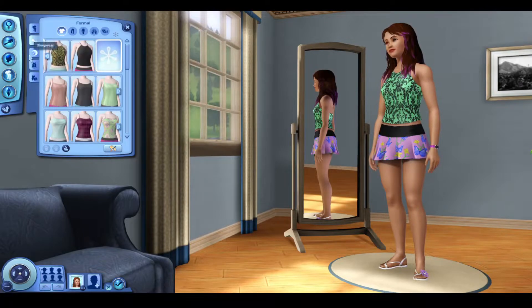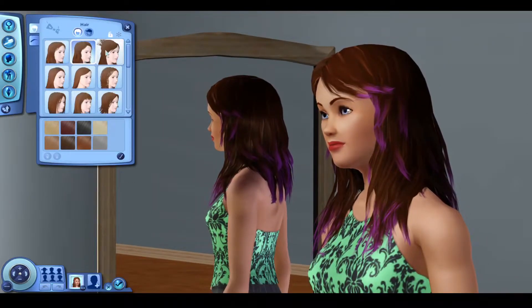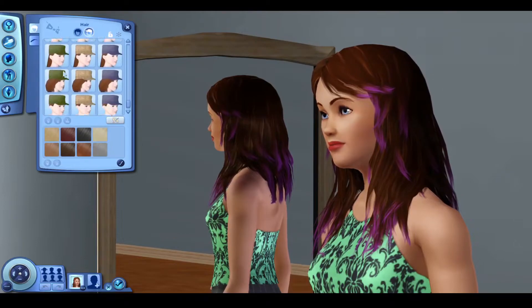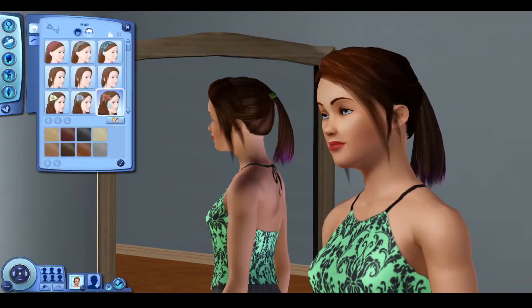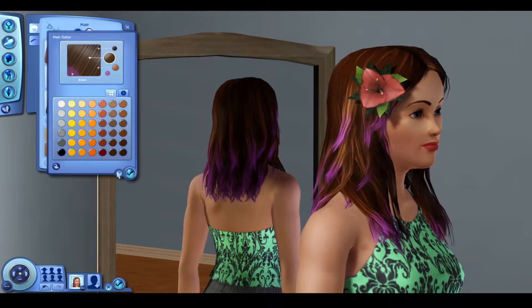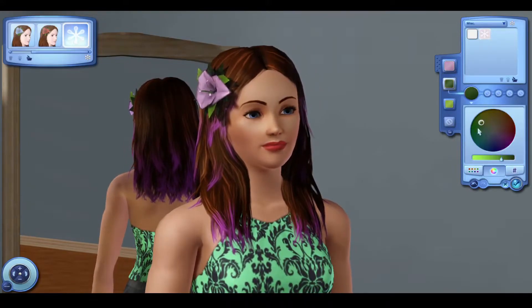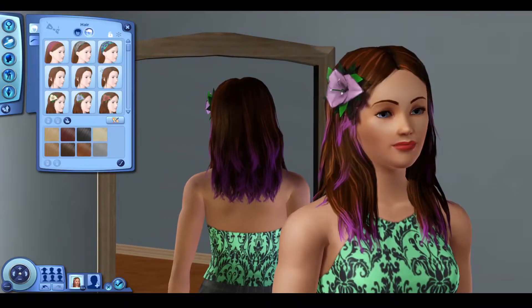I moved on to formal. Before I sped up the footage I went back to the hairstyles and unlocked them — another amazing feature allowing you to put different hairstyles on different outfits. I went through some of the hat options, thinking about giving her a hat for formal, but in the end I decided on a flower and hair style that I liked the look of. I didn't like the look of the flower though, so I went ahead and customized it. For the rest of this outfit I'll speed it up and just show the end result.